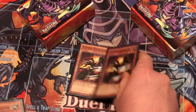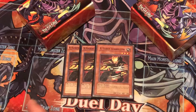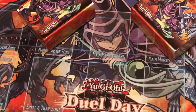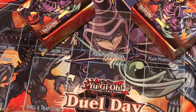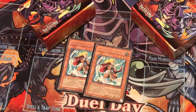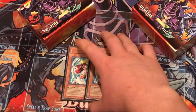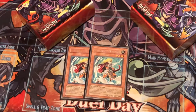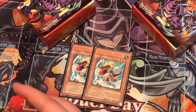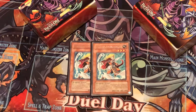Starting off with the X-Saber tuner monsters — you play three Airbellum. He's the best tuner in the deck and one of the best monsters overall. He's a 1600 ATK beater and whenever he inflicts battle damage you can discard a card from your opponent's hand at random. He's also your main target for Rescue Cat. Now two Fullhelm Knight — I was running three but cut it down to two because I wanted to play Mirror Force and there was nothing else I wanted to cut.